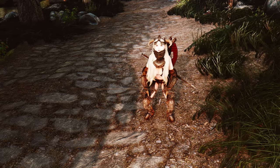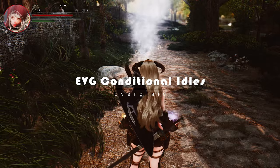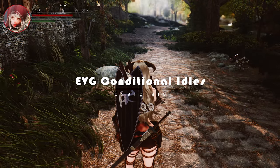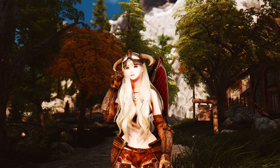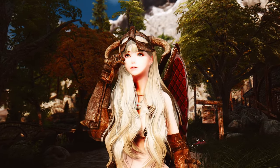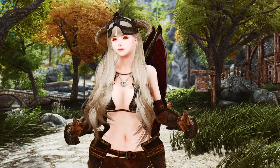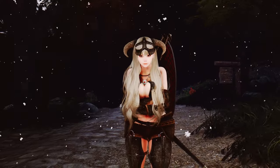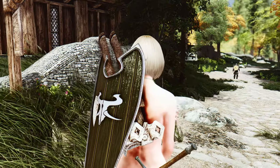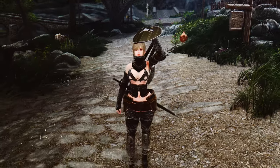The third mod is EVG Conditional Idols, which adds a layer of realism and immersion to Skyrim by allowing the player and humanoid NPCs to assume different poses based on specific conditions. With this mod, characters exhibit more dynamic and realistic behaviors. For instance, characters will shiver when exposed to cold, cover themselves when not wearing appropriate clothing, and shield their heads with their shields when it's raining.